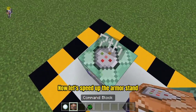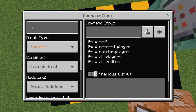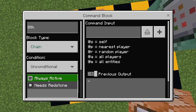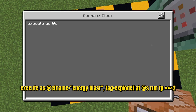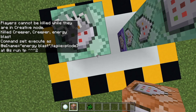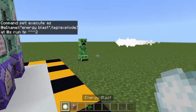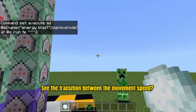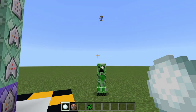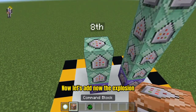Now let's speed up the armor stand. Once it gets the explode tag, its movement speed will greatly increase. See the transition between the movement speeds? Now let's add the explosion.